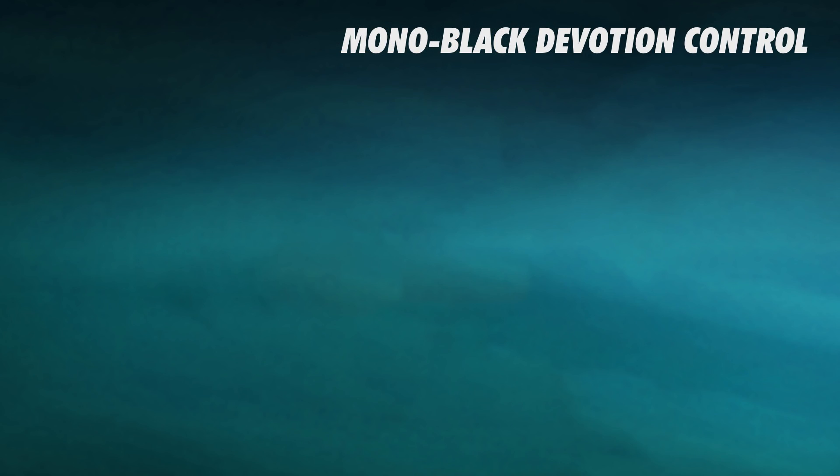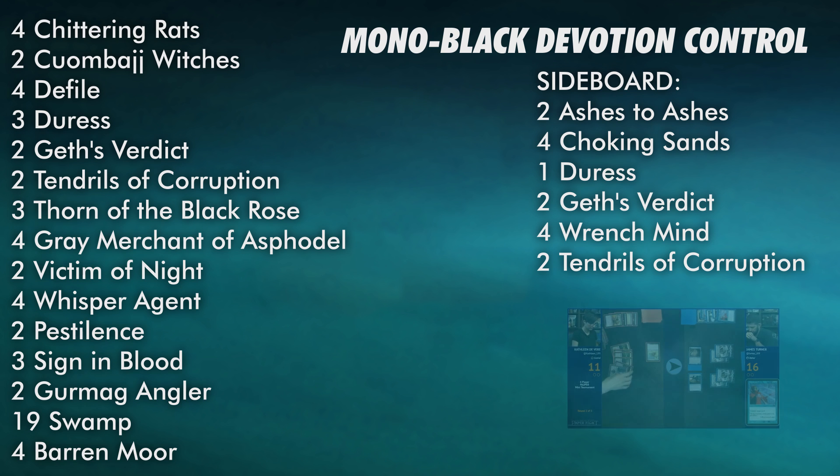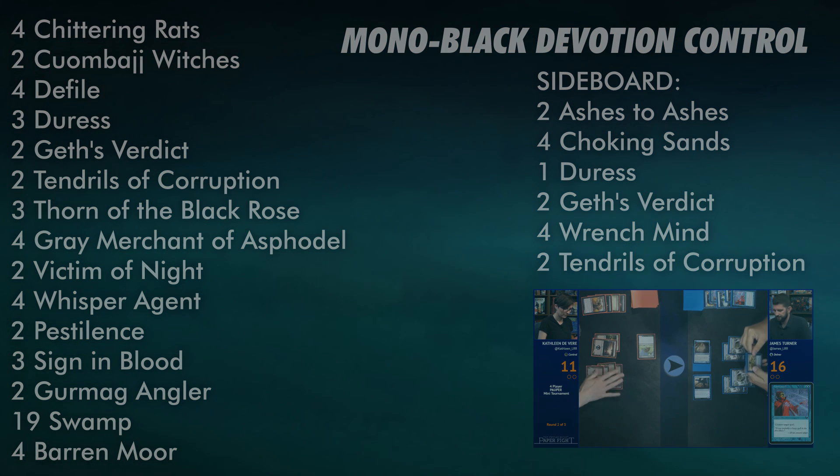But however you build it, Mono Black Devotion Control is fun, powerful, and a deck that is built to do some serious impact. Best of all, it can be built for about $50, and once you build it, like any Pauper deck, you have it for life. Be sure to check out that Loading Ready Run Friday Night Paper Fight video featuring this very deck, and let me know what deck you'd like to see a tech on next in the comments below.